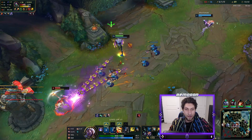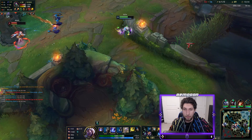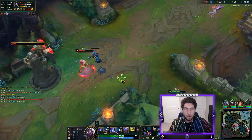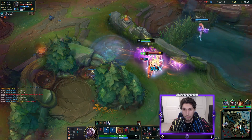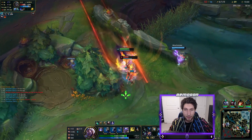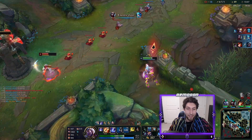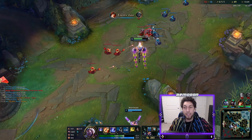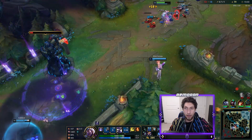Every time she hits E she goes in on it - it's kind of funny. If I ignite I think I can kill her. See what happens when you don't have anti-heal. She always goes in on it! Once again, I used the ultimate immediately so we didn't get to see the cool skin feature.